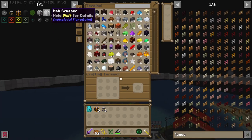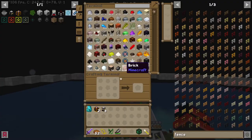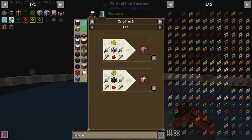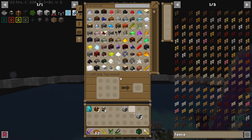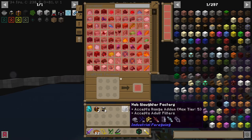So we're going to need a few things. We're going to need a mob farm in the overworld and in the nether. So we're going to need two mob crushers — let's get that going — and a mob slaughter factory just for getting meat. They only accept tier 5 max upgrades on their range, so let's go get those.